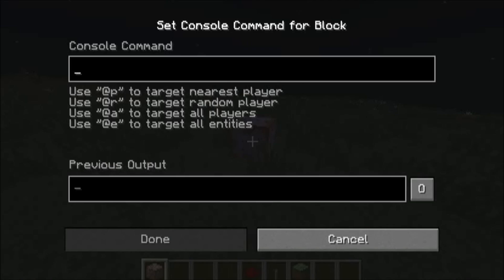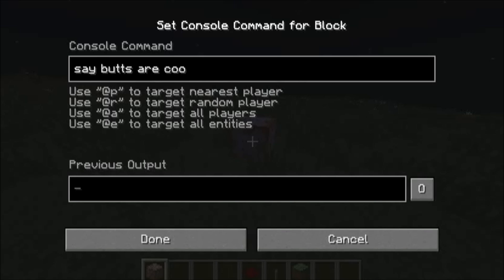Place your command block down, type in 'say', then whatever you want it to say. I want it to say 'whats are cool' — okay? So, done.